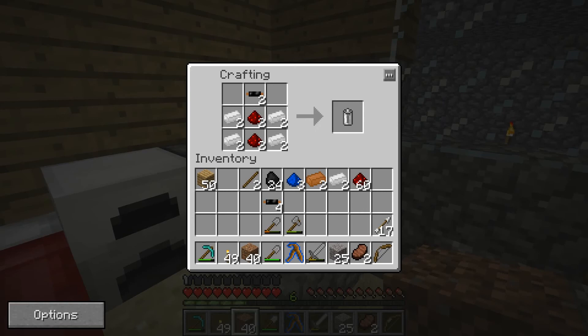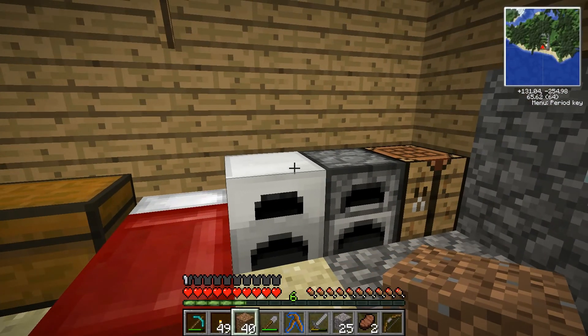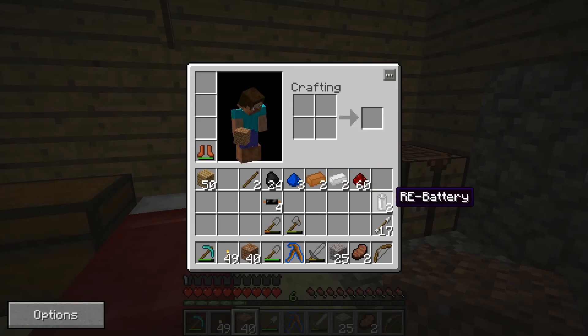I'm going to make some batteries here. I just wanted you to see the recipe I'm using — I'm going to make two of them. You can stack them when they're fully charged or fully uncharged, I think. Uncharged, obviously, you can. But I'm not sure about fully charged. And when they're partially charged, you cannot stack them — that's what I've read.